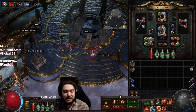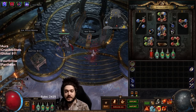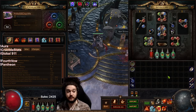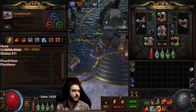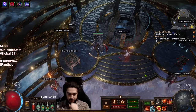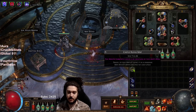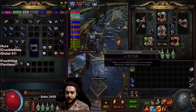Hello and welcome everybody, good morning. Today I wanted to go ahead and update you guys with the SSF progress of the righteous fire juggernaut. I did do things slightly different on this character than the initial POB, and I will explain. For now I wanted to jump into a quick map, and after that I'm just gonna show you what I've been doing on the character.